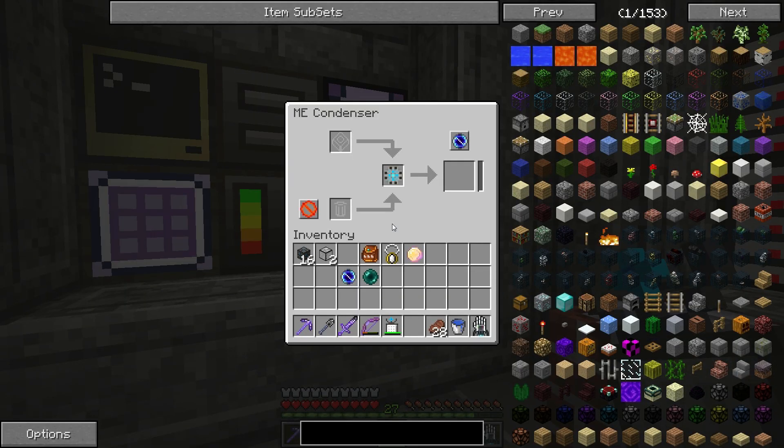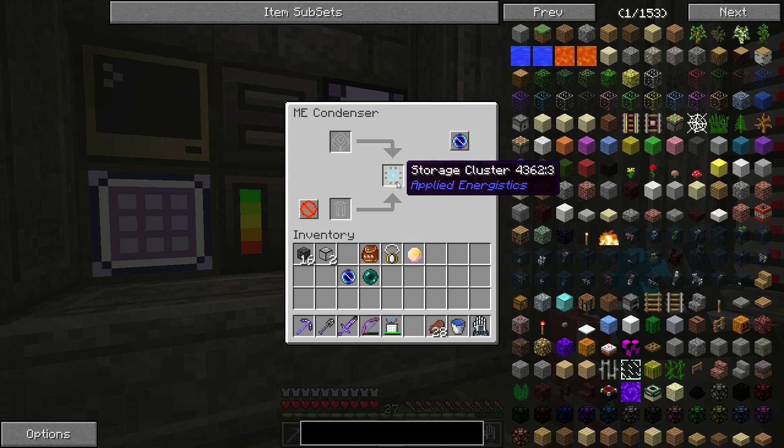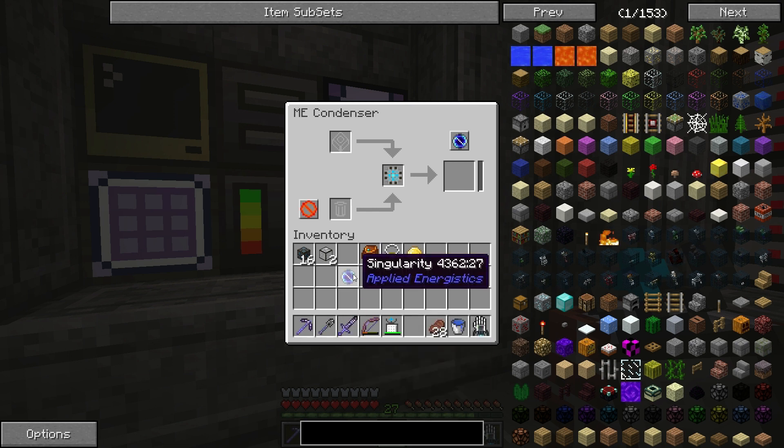I finally got it all figured out. It seems like this has changed from the last time I did the quantum field ring for Applied Energistics. Basically what I had to do was put in the bigger storage cluster — this is the one you make for a 64K drive. Before we were using the one for the 16K drive; it only let us get up to about a third of the way full. And with the 4K one it only allowed us to get about 18,000. So obviously the bigger the storage, the bigger we can accumulate energy. The 64K storage cluster allowed us to get the full amount for our singularity.